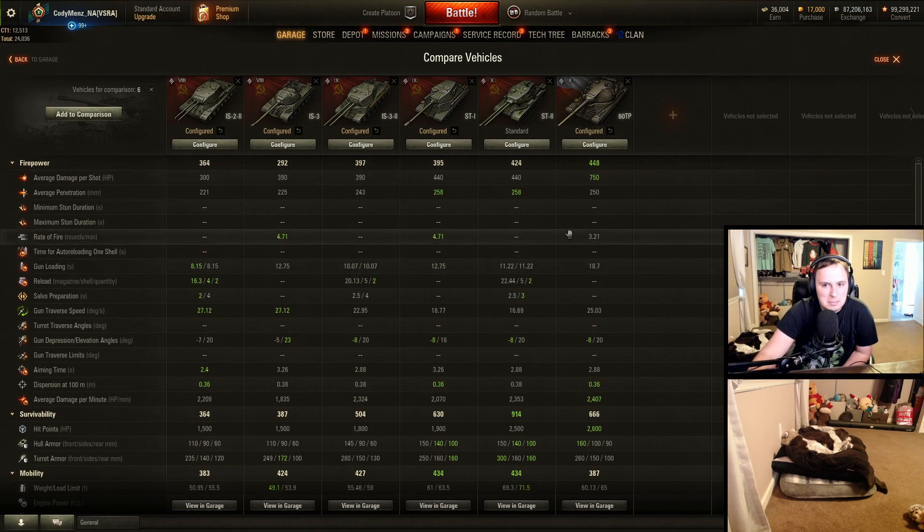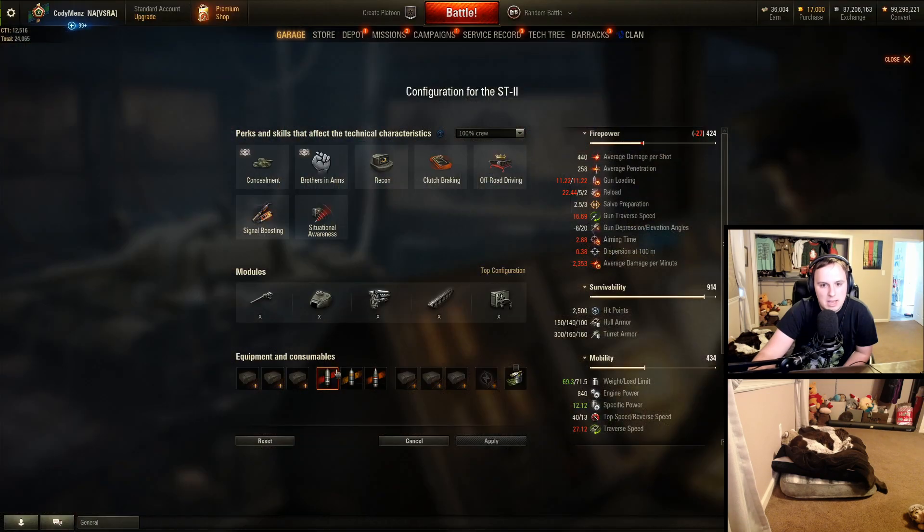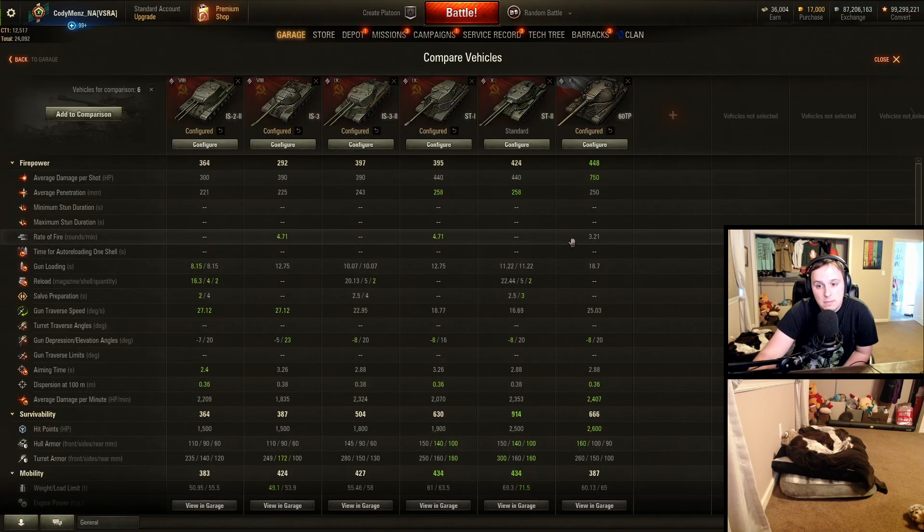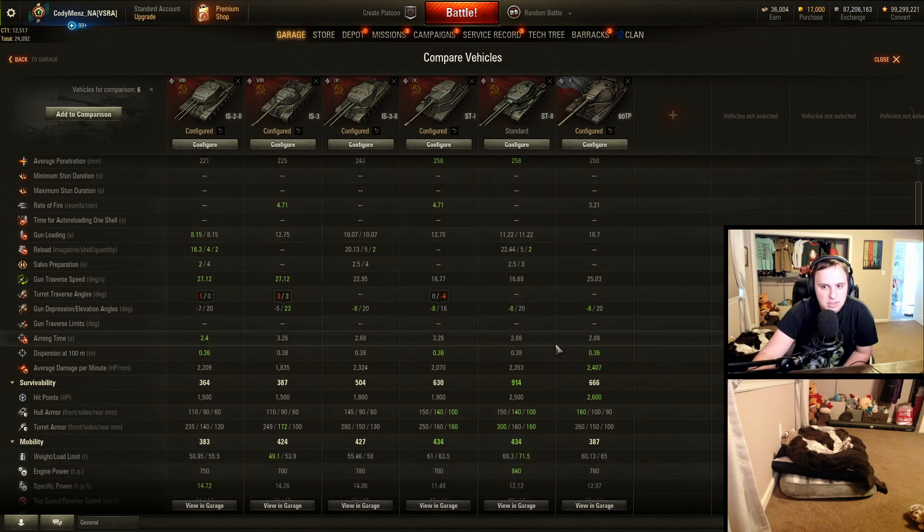Looking at the ST-2 versus the 60TP — which I think is the closest comparison — the ST-2 has a little bit better standard penetration but a worse premium round: 310 for a heat shell versus the 60TP's 317mm of pen. Same gun depression, same gun elevation. The turret traverse is where it felt really slow — 16 degrees per second. That is terrible. Looking at the Tier 9 and Tier 8, these are much higher. It felt like battleship guns.